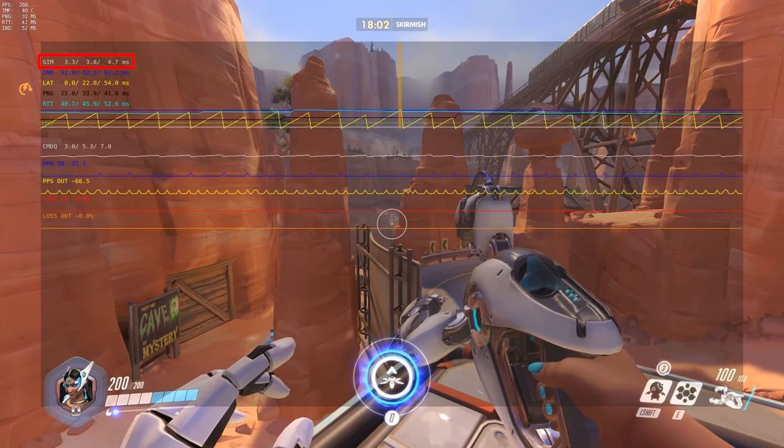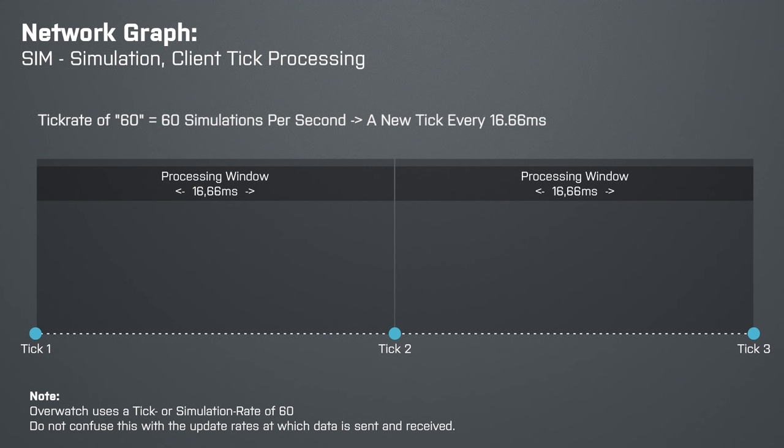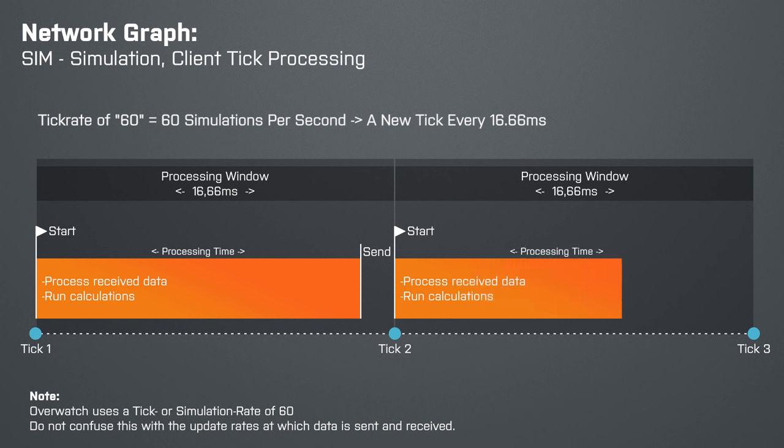So the first one, Sim, stands for Simulation — it's the time that your client needs to process a tick. Overwatch uses a tick or simulation rate of 60, which means that we have about 16ms between them. When a tick starts the game will process the data it received, run its calculations and send the results, then sleep until the next tick happens. These 16.66ms are the time frame inside which the tick must be finished, as otherwise the game would not be able to maintain its simulation or tick rate, which would result in massive gameplay problems. So when we see a Sim value of 6.5ms in the net graph, this means that is the time it took the game to finish the tick. At a tick rate of 60 you are fine as long as the value stays below 16.